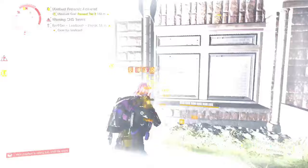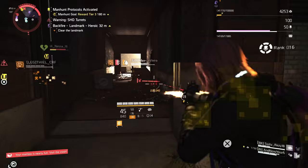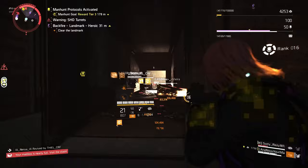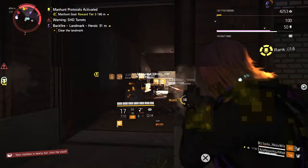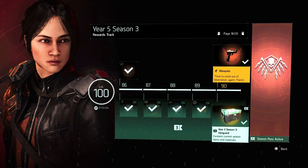You can now attain the Eagle Bearer and the Ravenous in the dark zone — these two exotics used to be raid exclusive. The legendary loot pool consists of the Bighorn Exotic AR. There is one exotic added to Year 5 Season 3 Vanguard that is a little trickier to get, but the good news is that acquiring the Vindicator rifle is fairly simple. There's no lengthy project chain to complete — this exotic rifle is available to buy from the Descent vendor, as it's exclusive to that game mode.